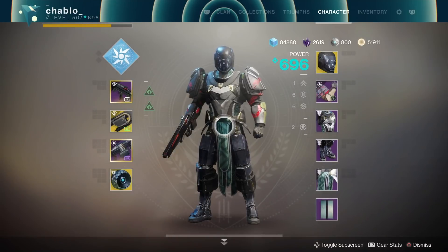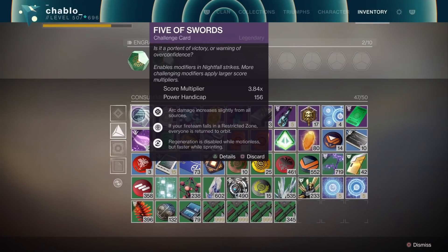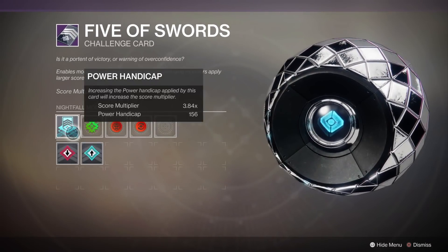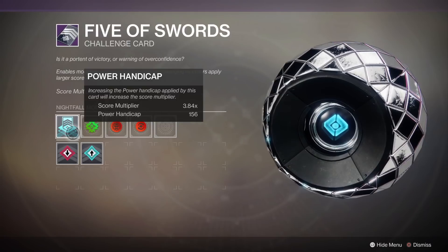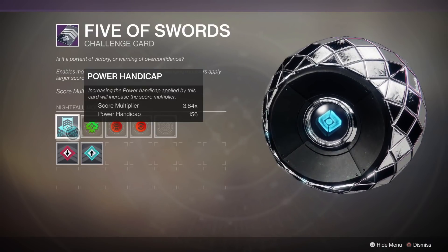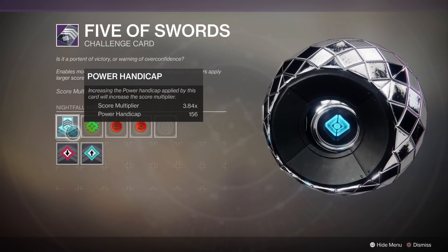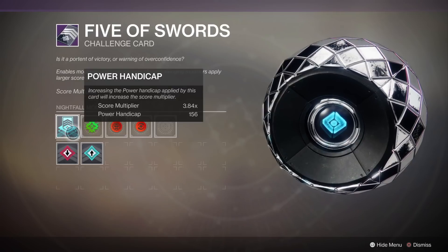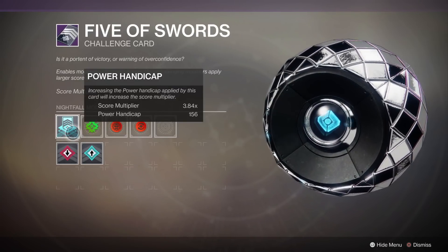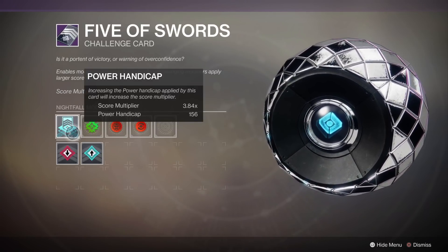First thing I'll say is about the light level on the card. I'm 696 going into it, which means I adjust the scorecard to make me 540 light, since the Nightfalls are 540 light. What I'm advising people is just adjust your level so that you are 540 light — so 156 makes me 540. If you are 10 levels below me, drop the card by 10; if you're 20 levels below, drop it another 20. Just adjust it to your light level basically.